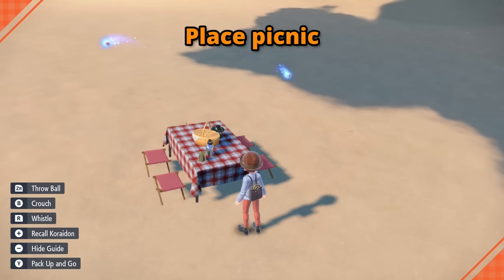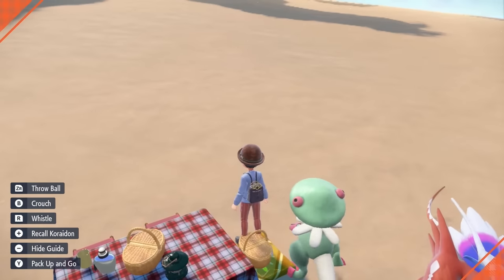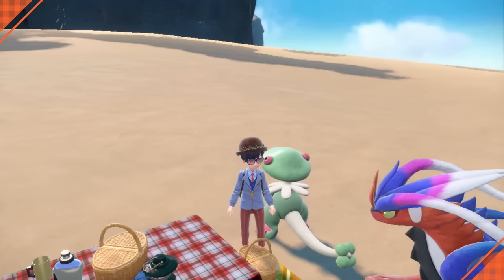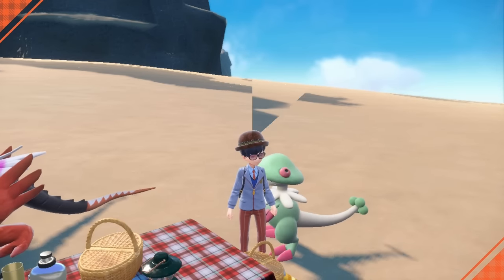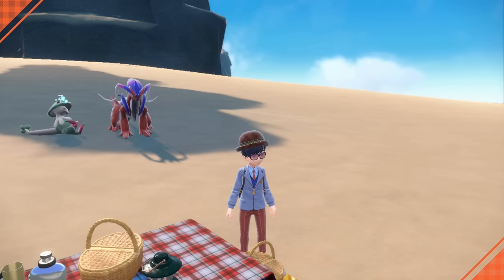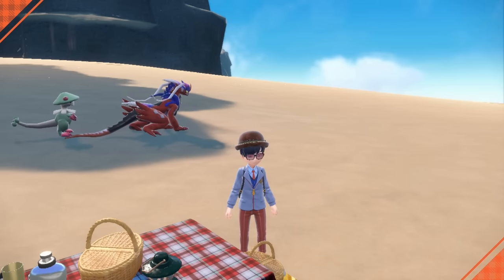Next, make sure you have one Pokemon in your party and then start up a picnic. As long as the sparkling shimmer is within the vicinity of the picnic, you'll be able to find that item inside the basket. All you have to do now is stand there and check the basket to grab some star pieces. You can even step away and do other things in real life, like those chores you've been putting off. Since the basket can only hold 10 things at a time, make sure to check back every now and then.